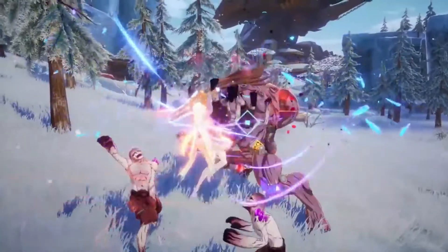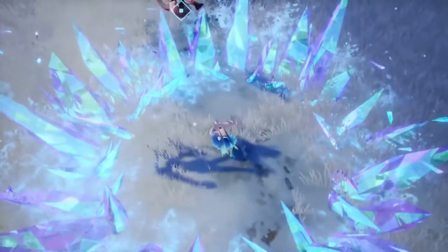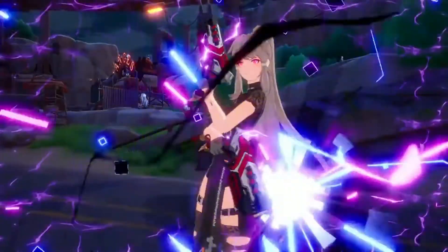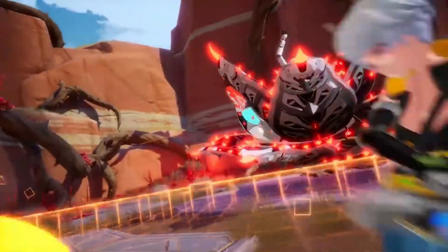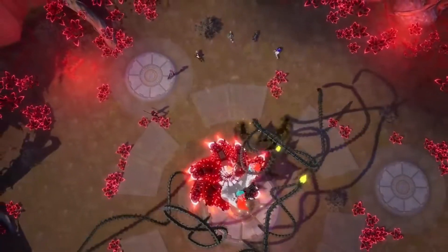The backstory is that the human race on the brink of extinction traveled to a habitable alien world called Aida and began harvesting Omnium to create weapons. These weapons have data of the original Weapon Master's consciousness, which your character utilizes to enter combat.